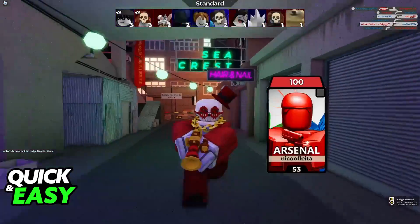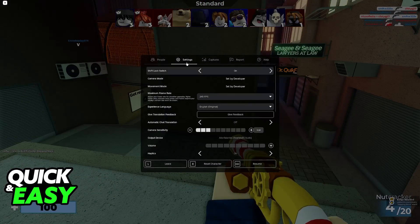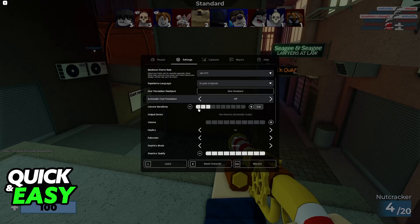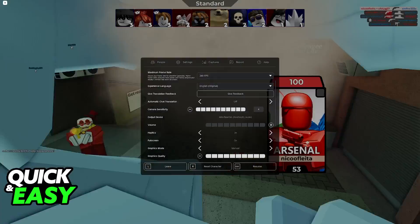If you believe that your sensitivity is too high or too slow, all that you have to do is press escape to pause the game, go over to settings, and you will be able to find camera sensitivity. And as the name suggests, this is the option that you have to change.